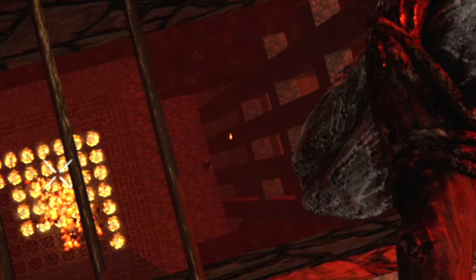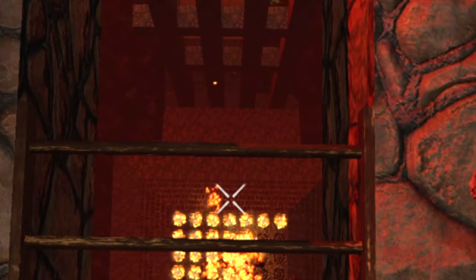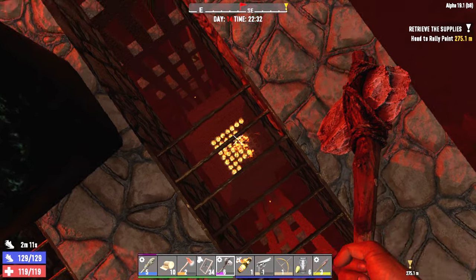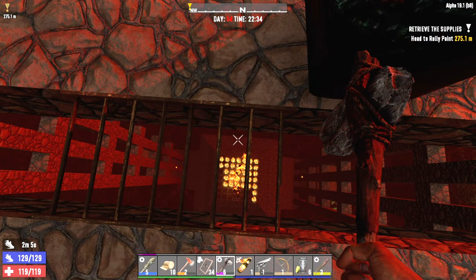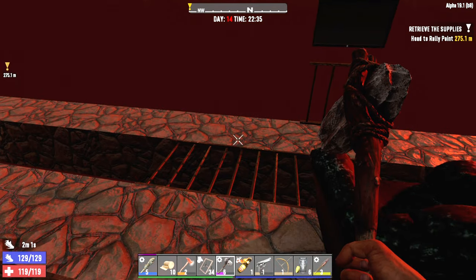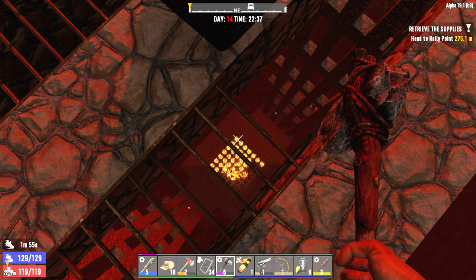Oh ho ho, what are you doing down there? Is that a screamer? Don't you hit that pillar — nope, just walking through, just seeing what's going on. Kind of too bad they couldn't light these other ones here on fire.